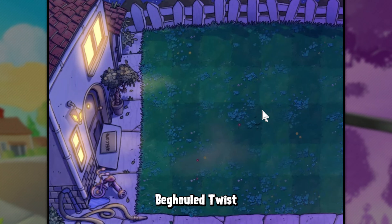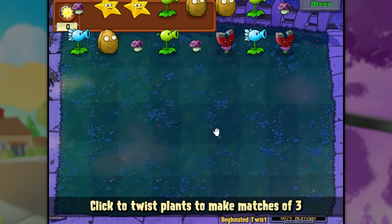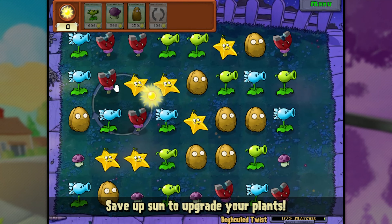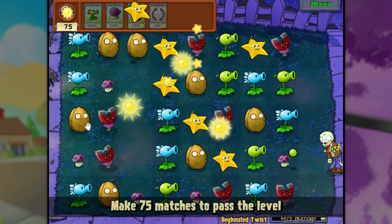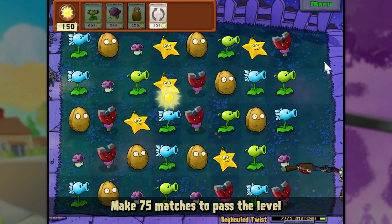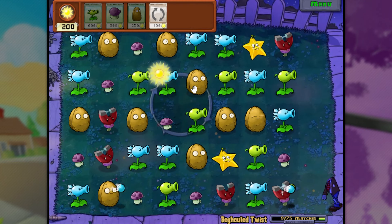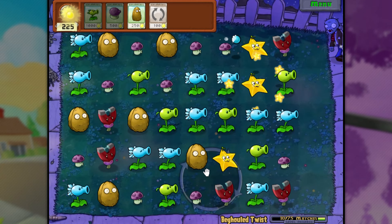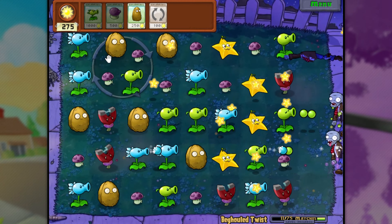We're starting with Begouled Twist. We did Begouled a couple episodes back and I was awful at it. What's Begouled Twist? I don't know — clicked twist plants. Oh my god. So I guess I can technically just kind of mash buttons all over the place. This is going to work considerably better because I don't even have to try.